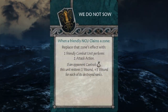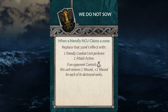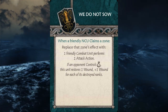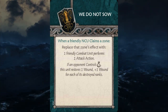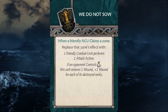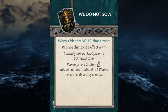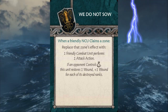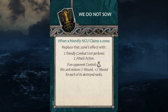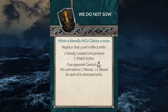So let's dive into the tactics deck — this will be the justification for why I think the way I do about the Greyjoys. Starting off, the first card is We Do Not Sow. This triggers when a friendly NCU claims a zone; you can replace that zone's effect with one friendly combat unit performing one attack action. I don't particularly appreciate cards that have replacement effects on the NCU board. There are exceptions, but most of them in current 1.6 state are not ones I really care about all that much.